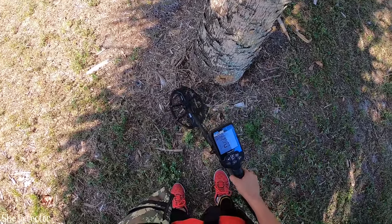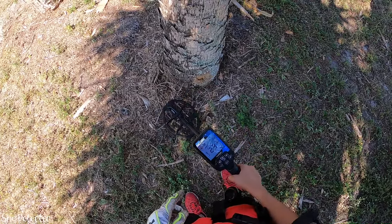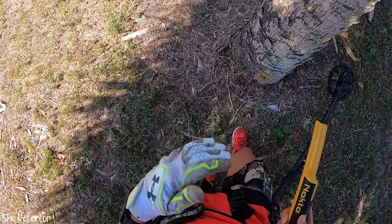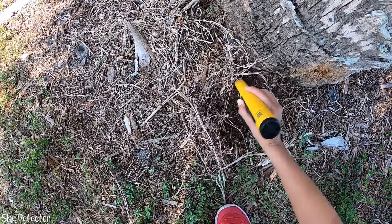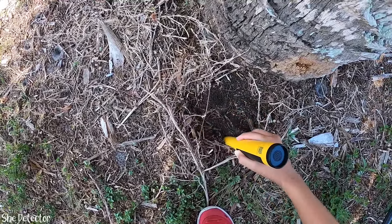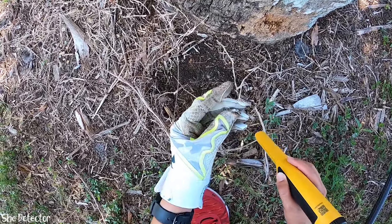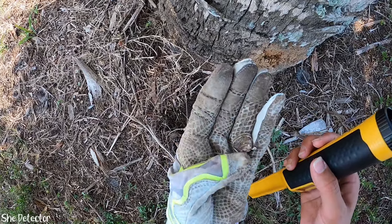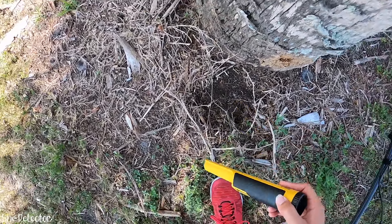I've got another target here - 22, 25, 26. The readings are jumping all over, between two and five bars. It almost seems like if the target is right on the surface, the readings kind of jump around a bit. Some kind of aluminum something or other. Maybe that's why it was jumping around - because it's all crunched up.